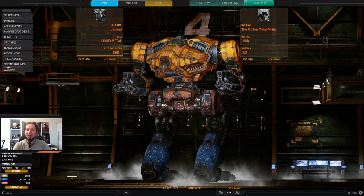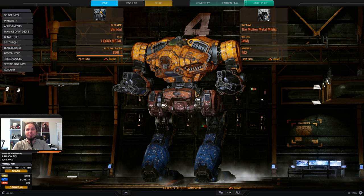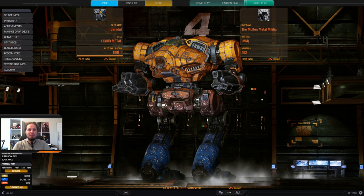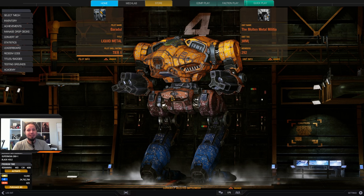Hello McWarriors, how is it going? Welcome to your daily dose of McWarrior Online. Today we are playing the Supernova in the ER large laser build. I did this before the skill tree system, and I wanted to try again, and it is just dumb — it's just so glorious. I really love this build, and yeah, it actually works.